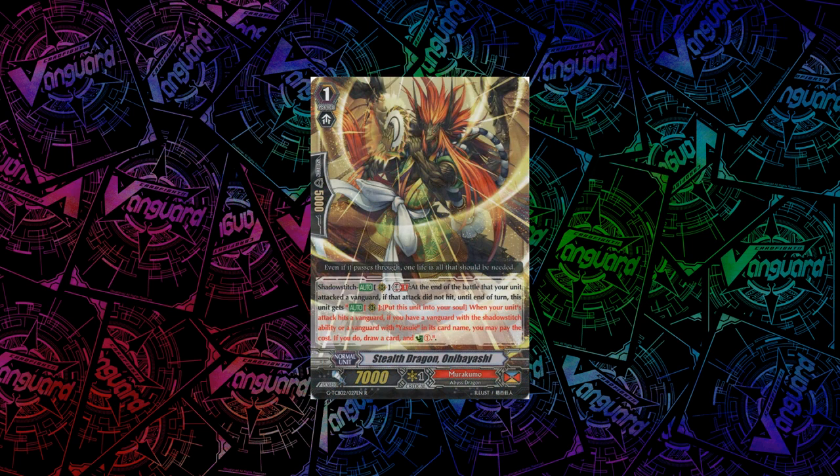More Yasuya support in Style Dragon Oynibayashi. His skill is quite interesting — he's got a Shadow Stitch skill on GB1. At the end of the battle any of your units attacked the vanguard, if the attack didn't hit, he gets the skill that when your unit's attack does hit a vanguard and your vanguard is either a Shadow Stitch ability holder or a Yasuya vanguard, then you can put him in the soul to draw a card and Countercharge 1. This is good because in Murakumo you want a pretty open field — the fields tend to be grade 2s in the back row attacking from the back row. It's actually pretty good that he goes to the soul, because it fuels abilities like Shibaraku Buster, who needs a Soulblast of 2, and the Countercharge and draw are also really nice. Generally a very good grade 1.